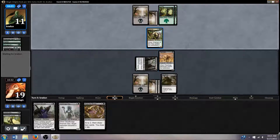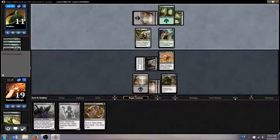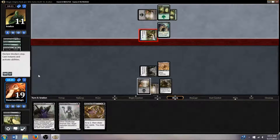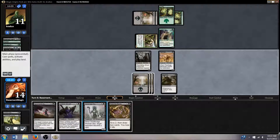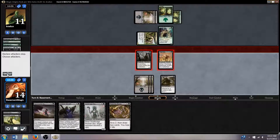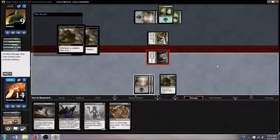I'm already planning on blocking his Shaman — oh, now he's going to look to get aggressive. I think right now we're okay to take the five damage if he attacks in, because he's going to have to take some damage next turn. We're looking at either Read the Bones or Desperate Shaman after this. I'm going to go to attacks — attack with all. He blocks. We do get two scrys here.